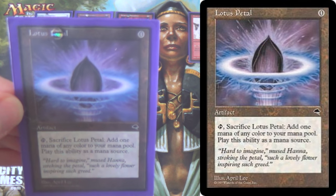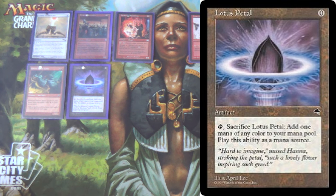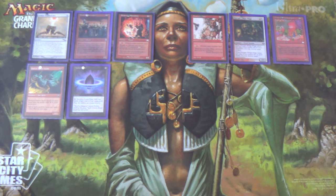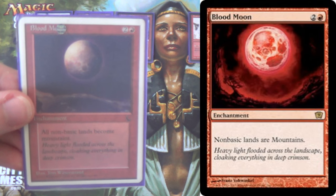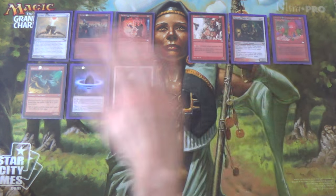Our next card is Lotus Petal — same exact concept. You can play it and then sacrifice it at instant speed, but you can't hide that you have it until your opponent's turn. These are both four-ofs, which may be a little excessive — I see lists that go four Guides and two Petals. But for what I'm doing right now, I think four Petals is okay. I run four Blood Moons — super expensive nowadays. But when you have Imperial Painter, this is a four-of, and for good reason. It shuts out so many decks, and because we have all this ramp, we can get this out potentially as soon as turn one and just lock a lot of decks out of the game entirely.